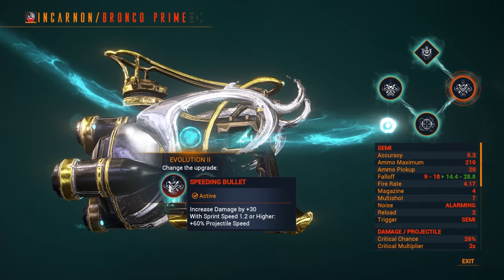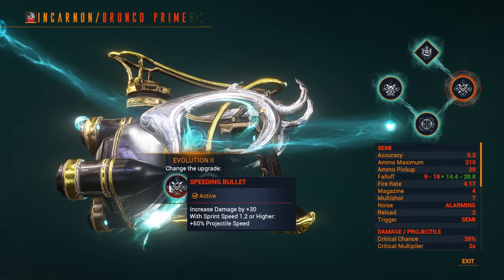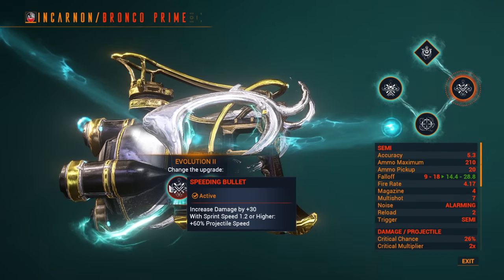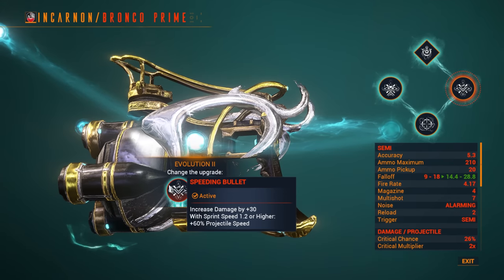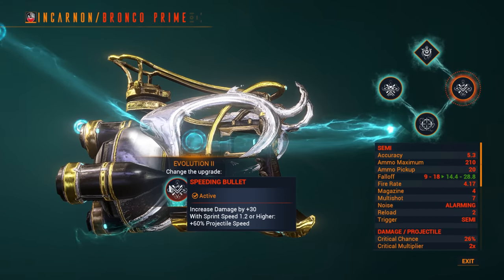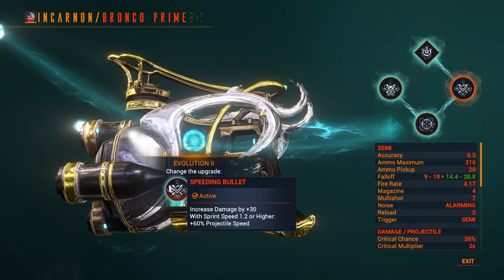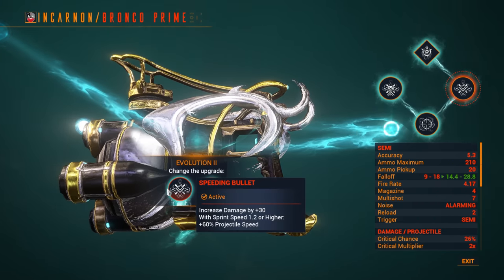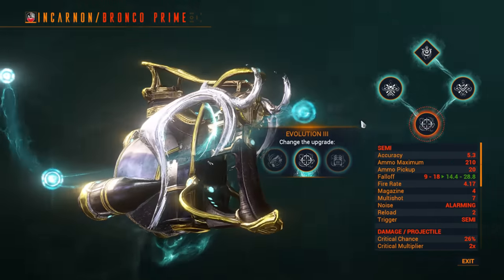Getting 1.2 sprint speed is not all that hard — usually you just need one ability or one mod on the Warframe. That said, currently this talent is bugged in the sense that its activation is permanently on. It doesn't matter what kind of sprint speed you have — below 1.2, over 1.2 — you're still retaining all the benefits: the damage and the projectile flight speed. So for the time being, we're going to go with Speeding Bullet.